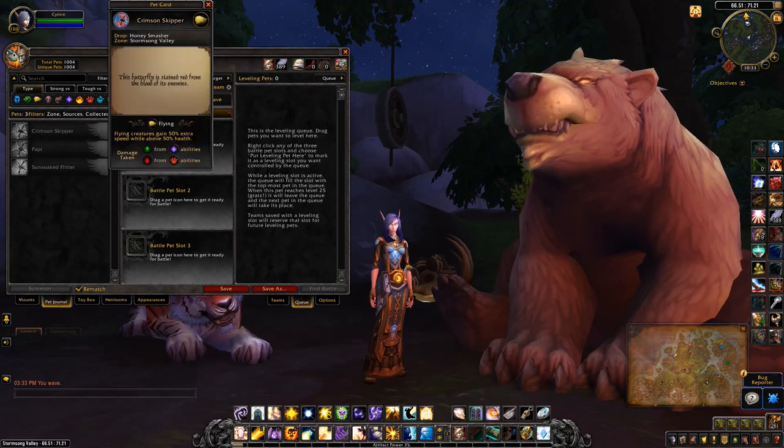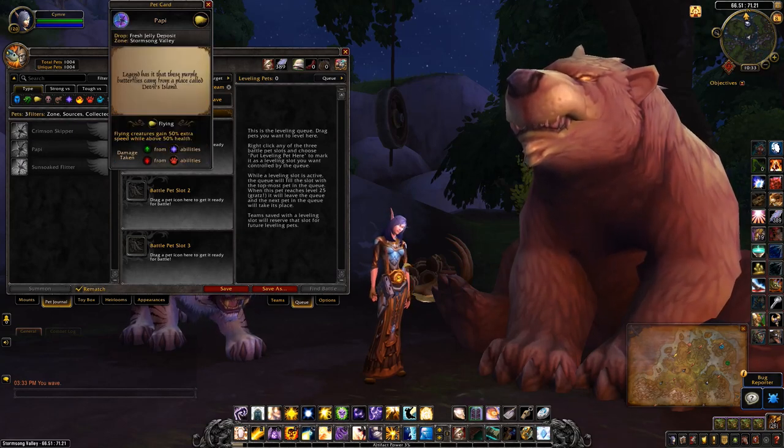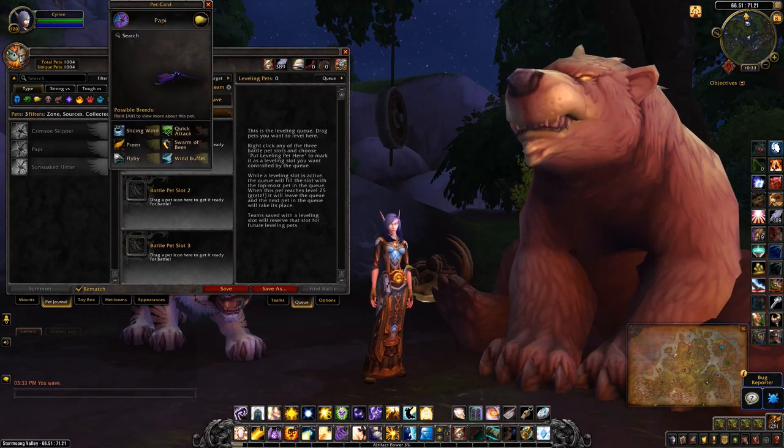The Crimson Skipper drops off a new boss called the Honey Smasher — I'll show you where his location is in a sec. The other two pets drop from an item called the Fresh Jelly Deposit, found in Storm Song Valley.